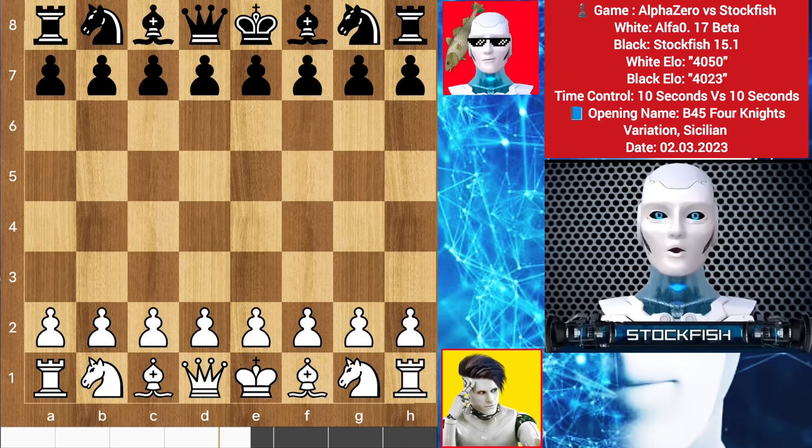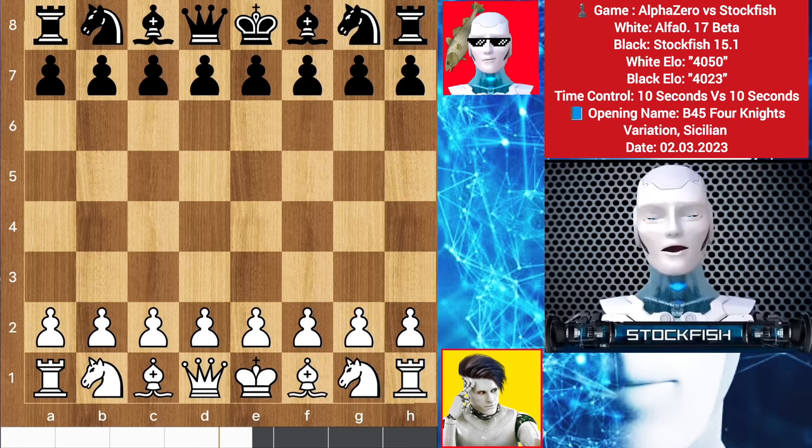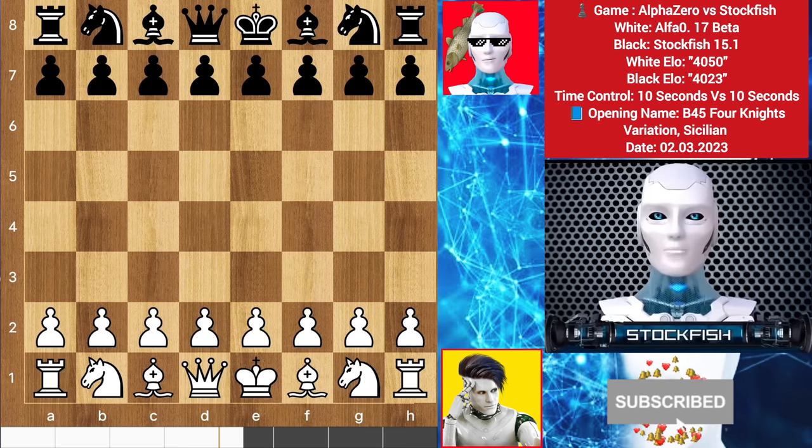Chess friends, welcome to our today's exciting chess video. Last day I showed you a game where Alpha Zero sacks his rook against me, but the truth is that I make a position like that and played with Alpha Zero to make a legendary chess game. In this video, Alpha Zero has the white pieces against me. Let's go.